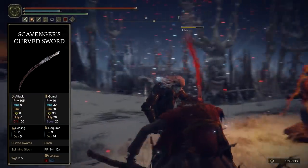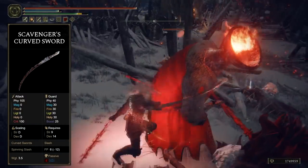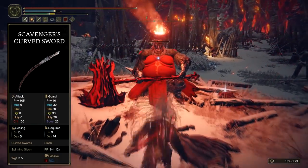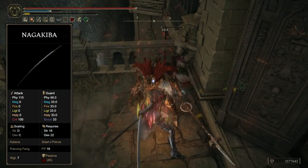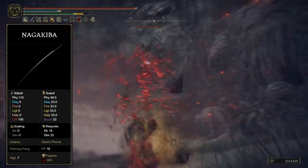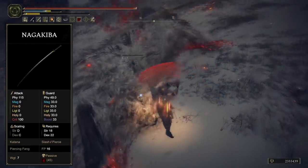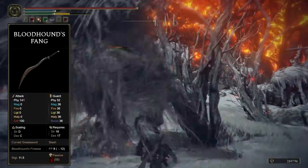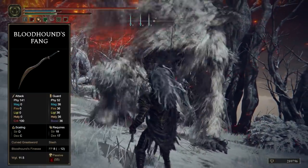First, we have dual wield scavengers curved swords. In PvE, these are what I use for nimble or aggressive bosses where I need to be mobile or evasive — a very in-and-out style of combat that also utilizes bleed. The second weapon is a single Naga Kiba katana, which serves as my general world exploration and dungeon weapon, used on slower bosses for great AOE damage or instantly breaking stances on large single targets. The last weapon is our cheese weapon — the famous Bloodhound's Fang, a backup weapon if you need something dealt with quickly without much concern.